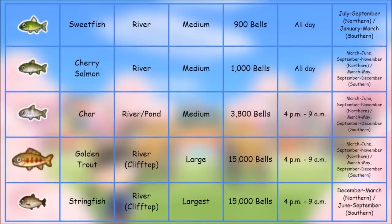Two callouts here: the Golden Trout and the String Fish, both caught on the second or third level river cliff top. The String Fish has mostly been caught in the river pond at the top, though some people have caught it in the main river — still to be determined exactly where. Both are 15,000 bells each, caught late in the afternoon around dinnertime and throughout the night.